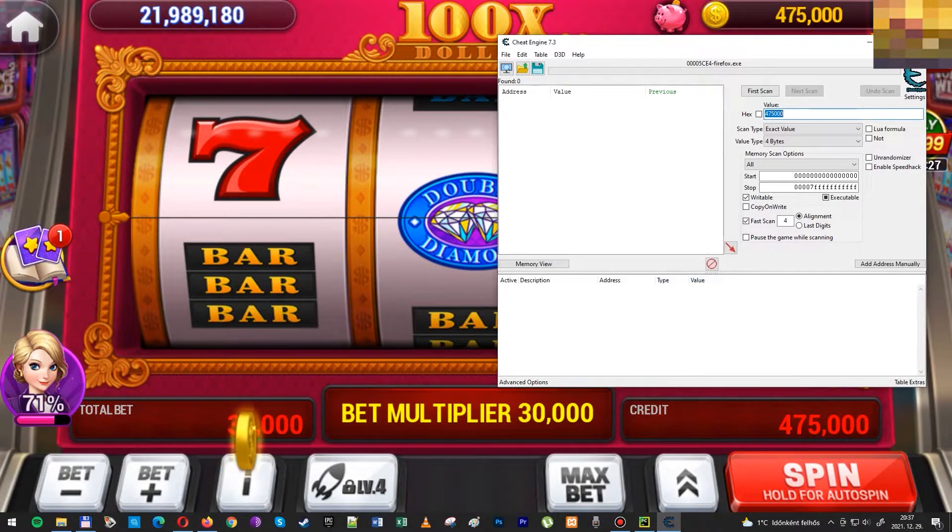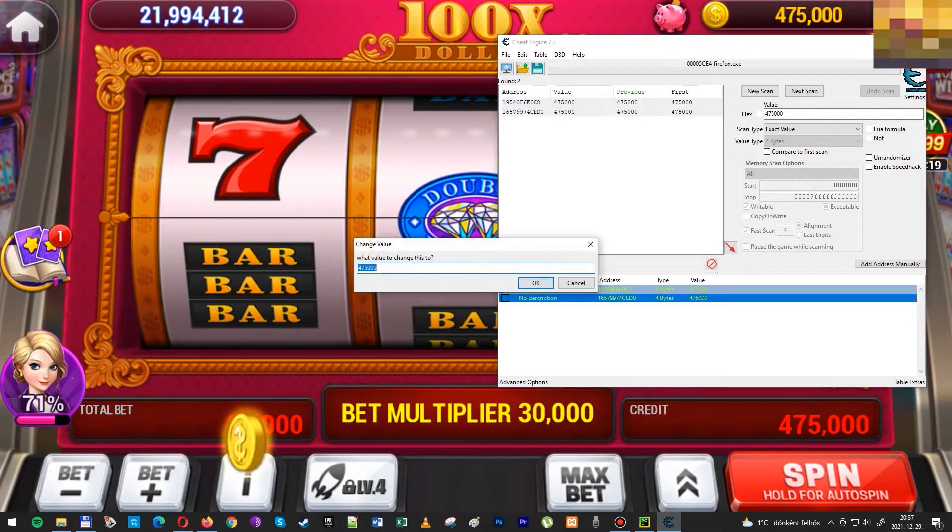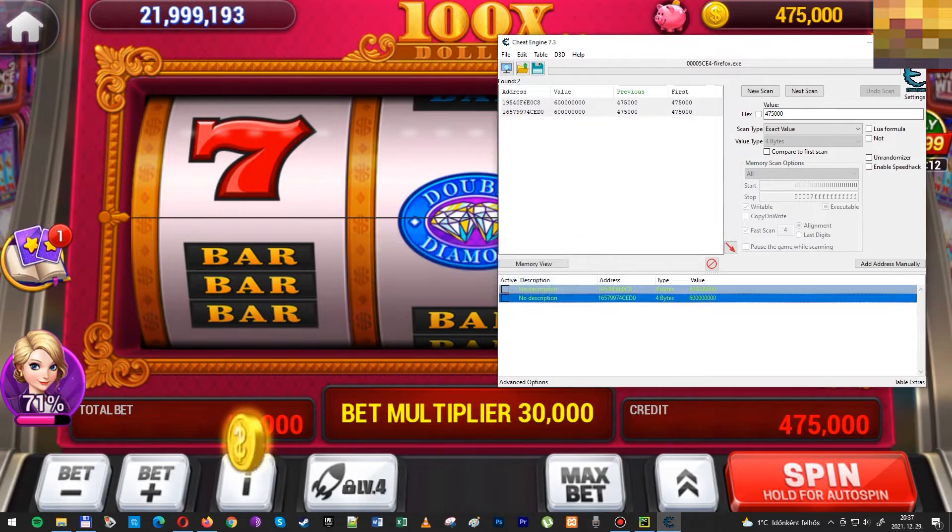You have to go through all the processes to find which one is containing the value that you have in credits. So you just enter the value, scan for every process, and change the value.